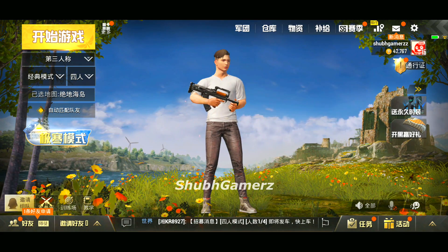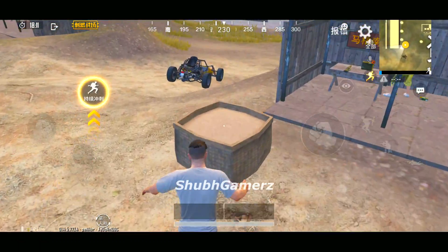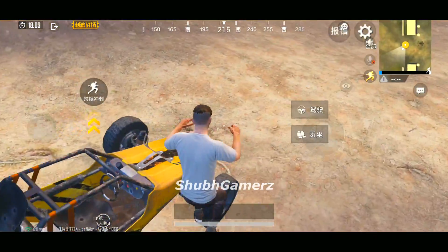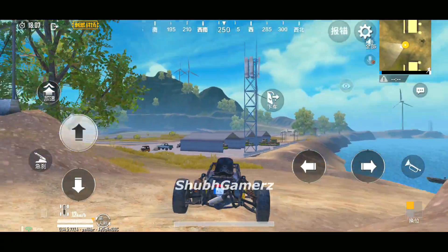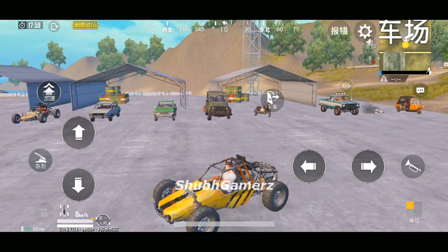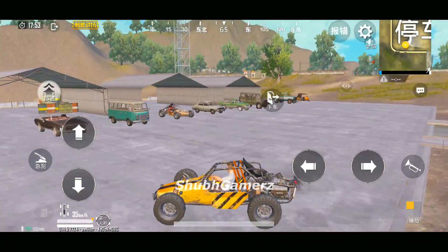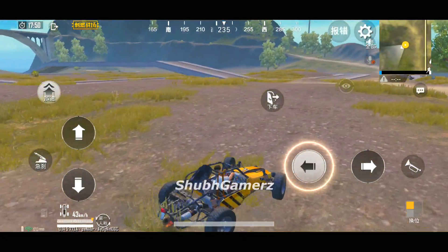After enabling it, head into Training Mode, because this glitch does not work in official ranked matches. Here in Training Mode the glitch works. Let's go ahead and take a vehicle — it applies to all vehicles available here. You can use the van or the muscle car, but for this video I'll take the buggy.